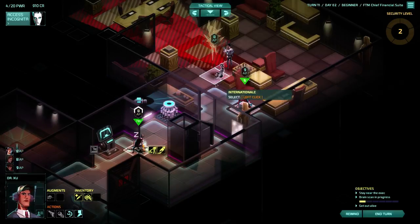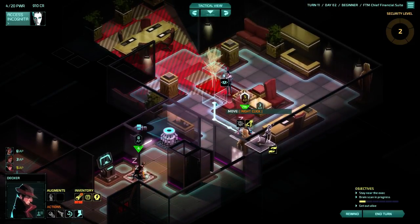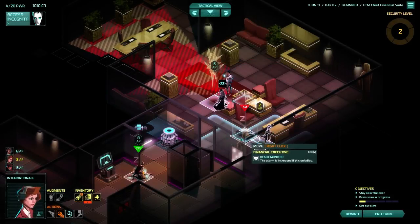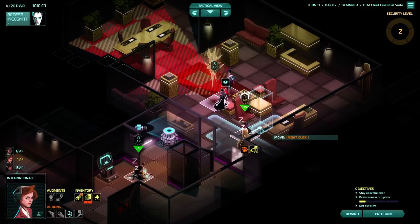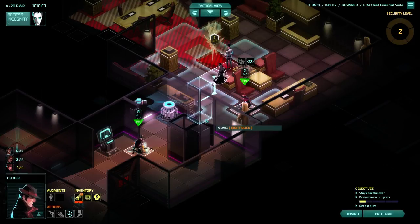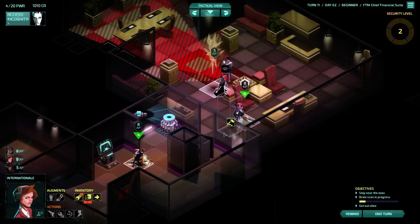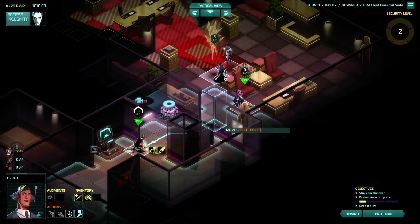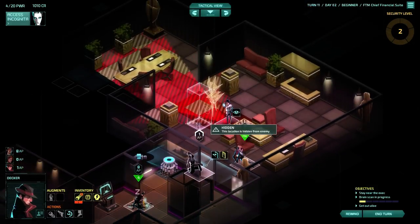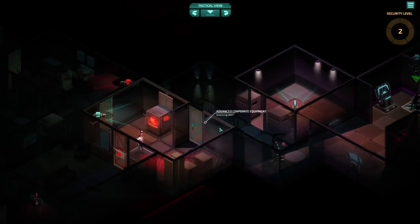Let's swap them around and get Decker to go up and pickpocket him - that's exactly what I was going to do. We made more money in this mission. I'll just hide. You could actually drag his body with you and start your way back. I think if you drag him outside this suite, something goes wrong - we'll try it. I haven't got enough AP to do that. Don't want him to move! I'm going to close the door. Right - now we just have to survive.